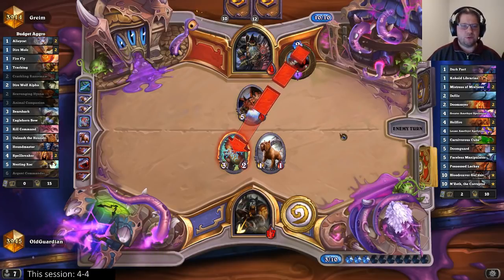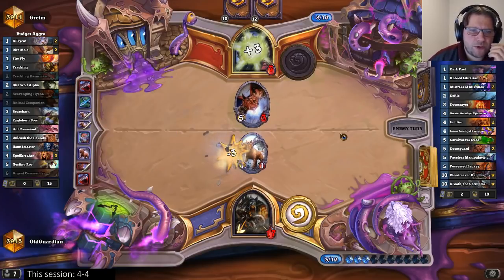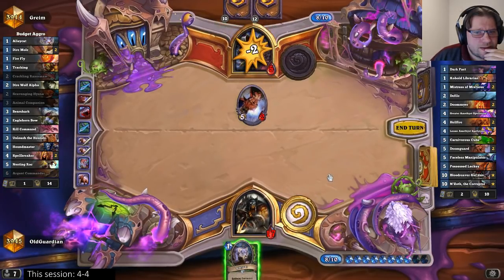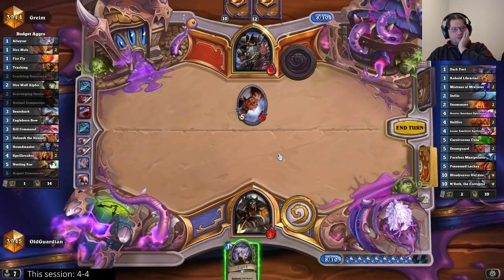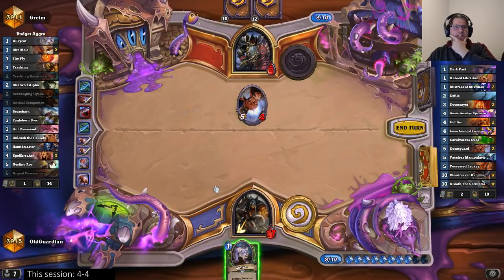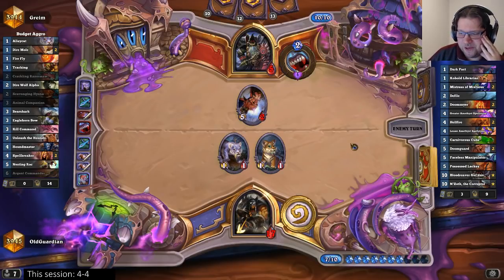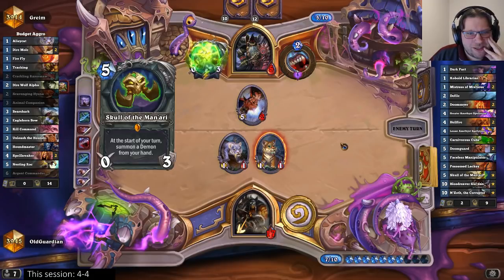But now I can't get lethal this turn. And he heals to 8, so I can't get lethal next turn either, even with the Kill Command top deck. But if I don't play the Alley Cat... I have to play the Alley Cat. Saving for Kill Command doesn't do anything. If only I had a 3-damage hero power. If only.